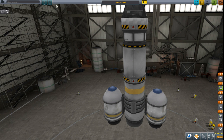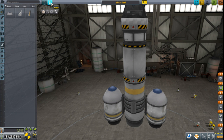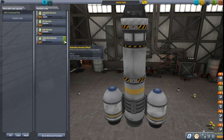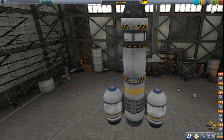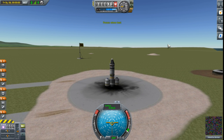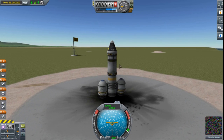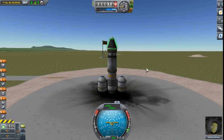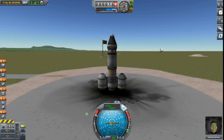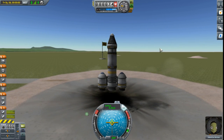I guess I will leave him on there - actually no, I want to switch out to Valentina, because I would like somebody brand new to possibly go into space. At least she'll get a little experience for coming off the surface of Kerbin, so that will be grand. We don't really need SAS either, but we will lift off here.